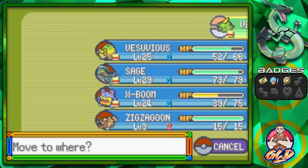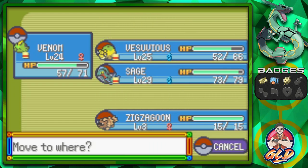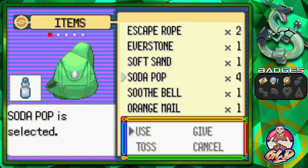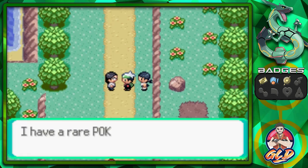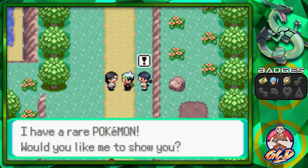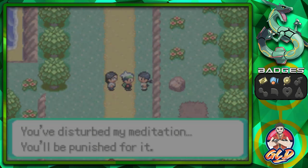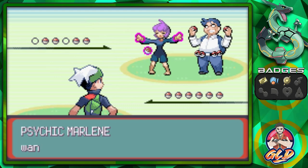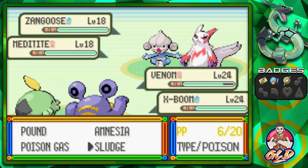We give Venom some help and probably should give X-Boom some love too. Zigzagoon, you need to pick up some stuff! We use some Soda Pop on X-Boom. We take on a Psychic Type Trainer named Psychic Marlene and Collector Hector — someone's meditation was disturbed and they want revenge.